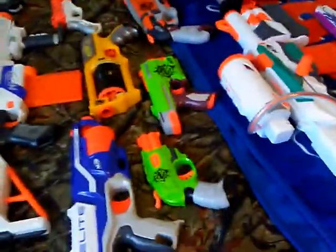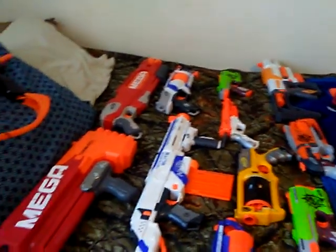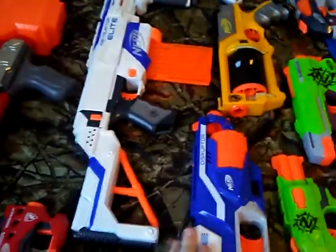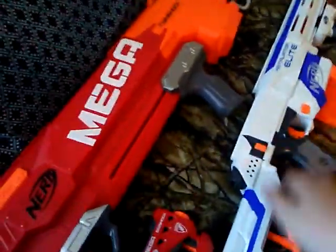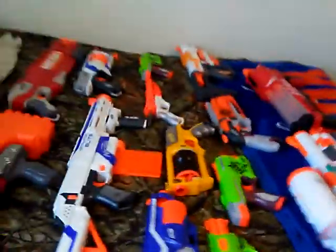Now let's get to my number two. You guys might be wondering what it is — it's not the Double Breach, I'm kidding. My number two is the Retaliator. It's a really fun assault rifle style blaster, and you can get it for 20 bucks with all the attachments and a 12-round magazine. Those upgrade Modulus kits are almost as expensive as the Retaliator itself, so just get the Retaliator instead of one of those upgrade Modulus kits.